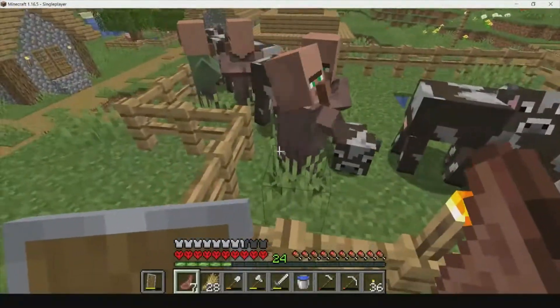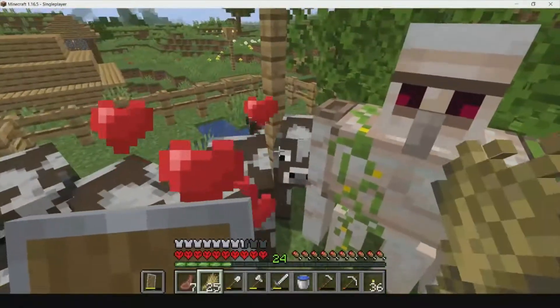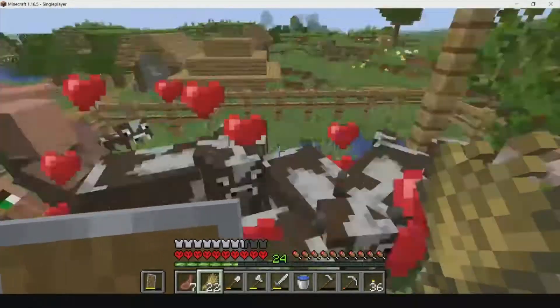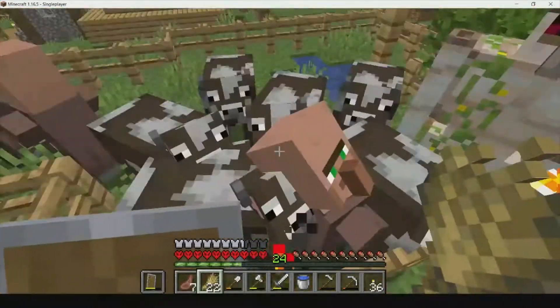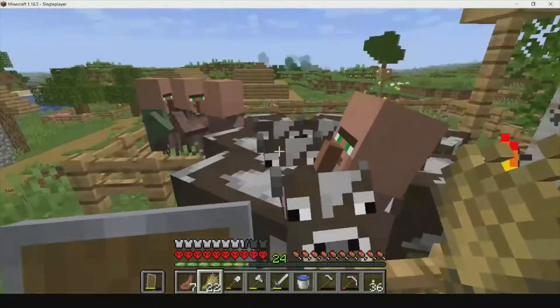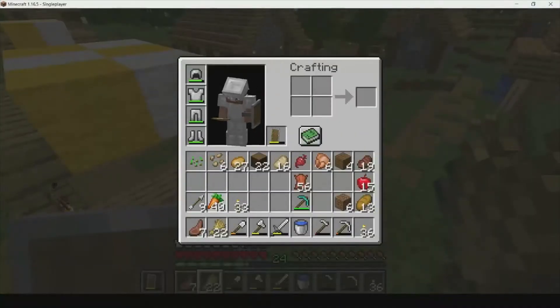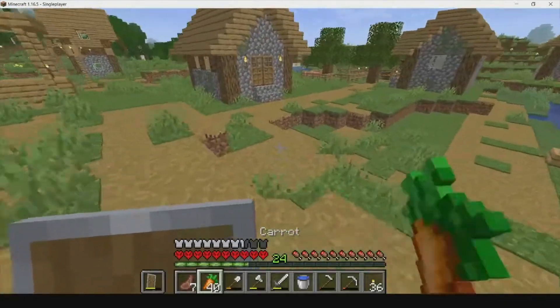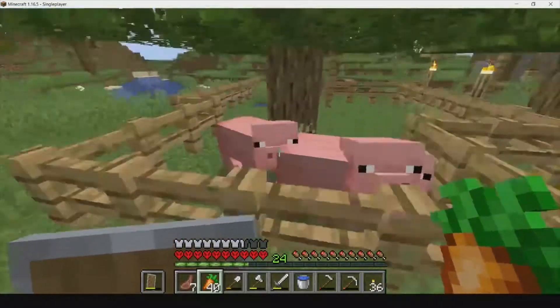There's a bunch of villagers in here that are just trapped. Oh wow, we just bred three cows! The iron golem is just sitting in there. Unfortunately we bred them all, but that's good. Now it's time to go to the pigs - we got tons of carrots, so why not breed them? There are pigs already in this farm.